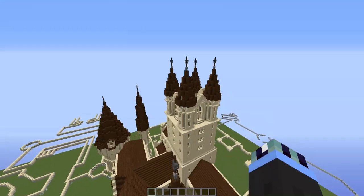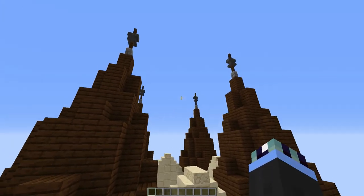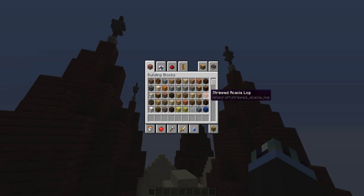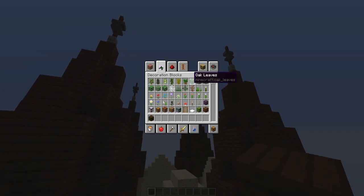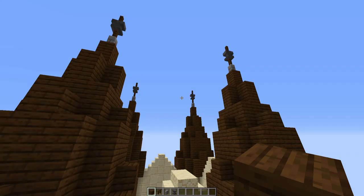Without further ado, I think it's time we get straight in. For the roof, obviously we are going to need our usual roof blocks — dark oak planks and some dark oak fences, and of course a stone brick wall, and perhaps an anvil if you want it.